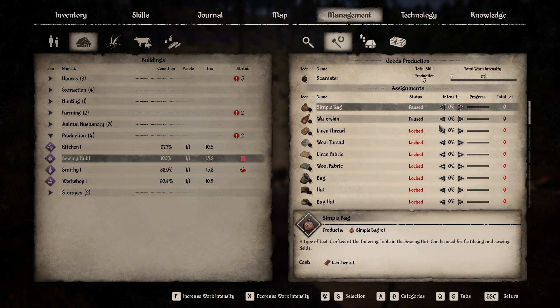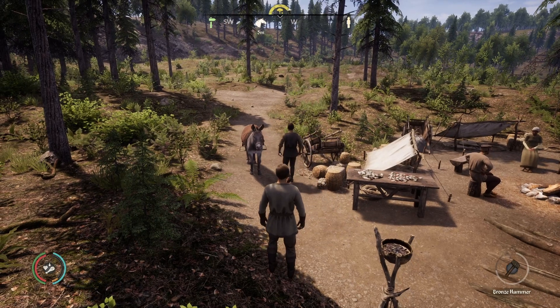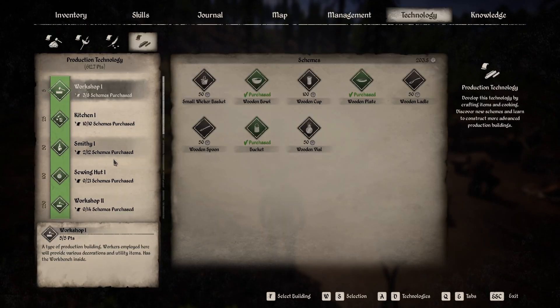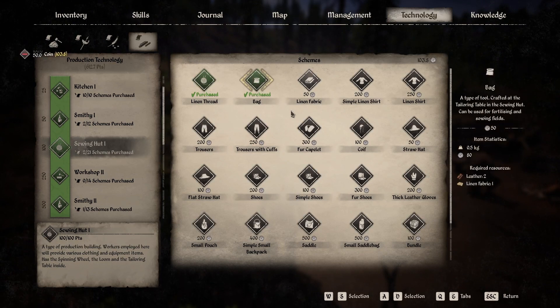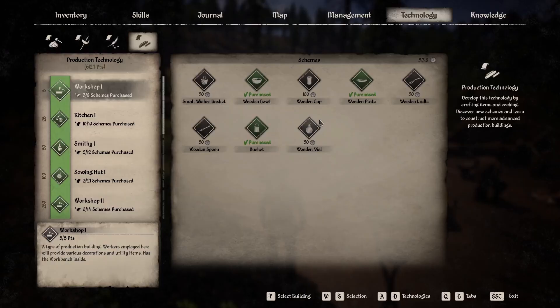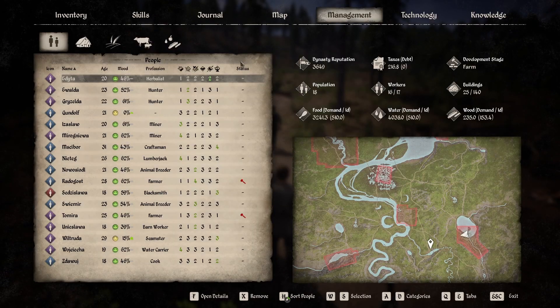I'm going to let Will Trude start crafting some things for me - I'll let her craft some simple bags, maybe two a day for now. I've still got to unlock all those linen items. In the sewing hut technology we need linen thread, a bag, and linen fabric - that's going to come in handy. Those are the only things I am going to craft at the sewing hut.